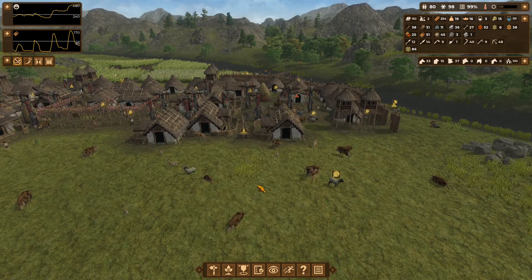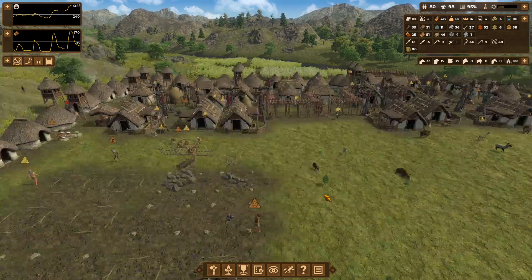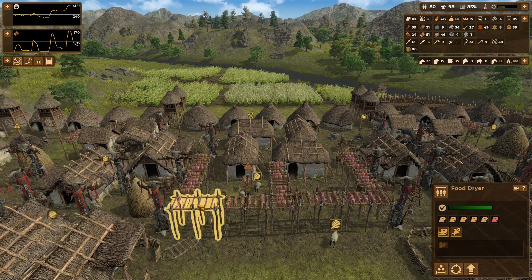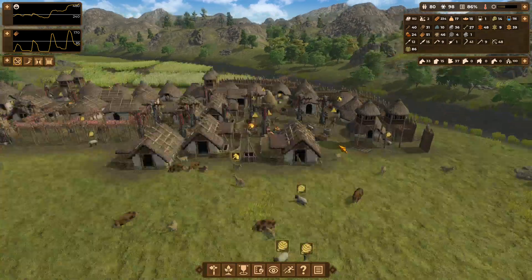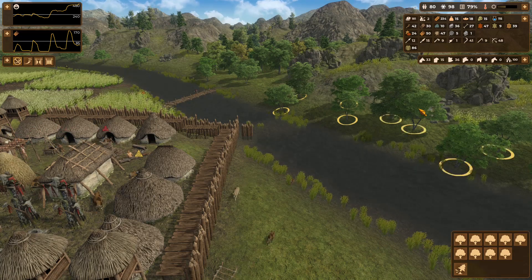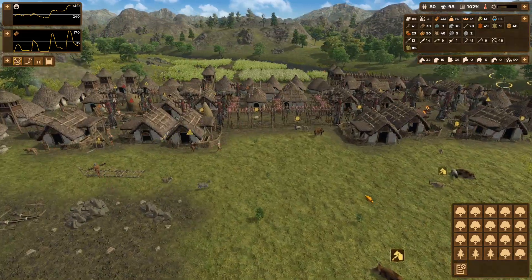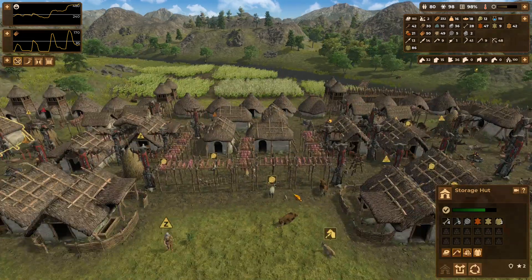We put in manual orders for items to be built because in this age we want to ensure we have all the requisite tools and weapons — for example, knives up to 75 percent of the adult population. In the next stage once we hit the copper age, we will be pulled in many directions: setting up charcoal furnaces, charcoal pits, initial level-one smelting furnaces, and copper ore mines. All of that takes a lot of time, wood, and mud, so we want all tools and weapons already sorted.